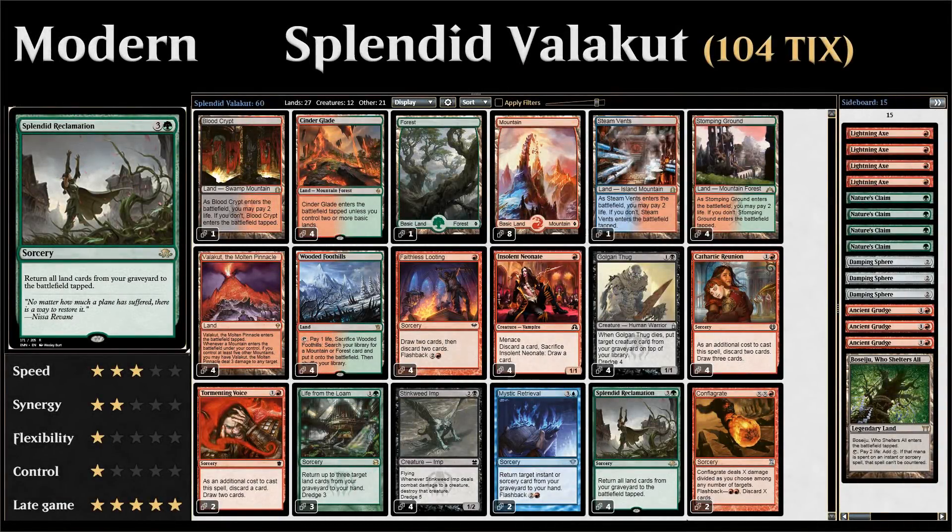Hello and welcome to another episode of Wacky Wednesday, a weekly series where we explore wacky deck ideas in both Standard and Modern. This week we're taking a look at Splendid Valakut in Modern — a red-green land-based, graveyard-based combo deck looking to win the game with Splendid Reclamation, a four-mana sorcery that returns all land cards from your graveyard to the battlefield tapped. So how does this deck operate?